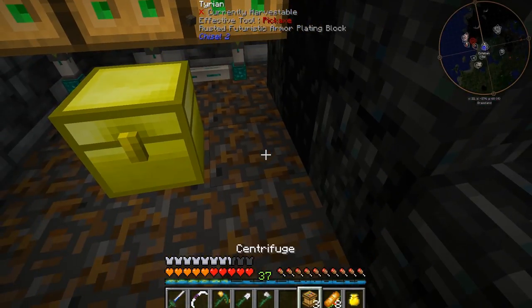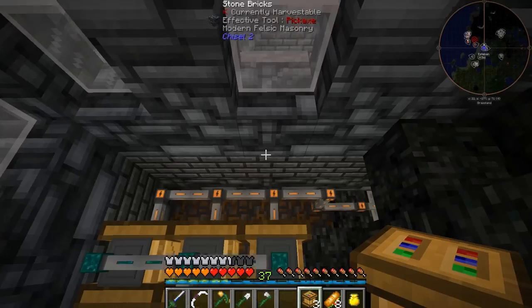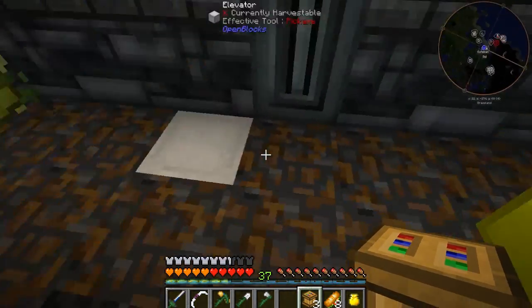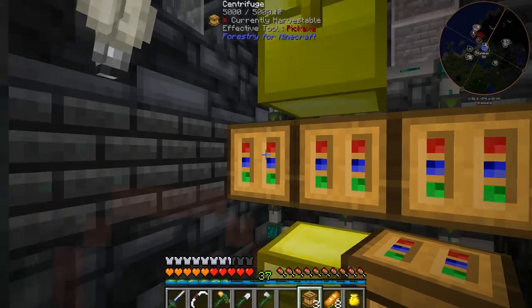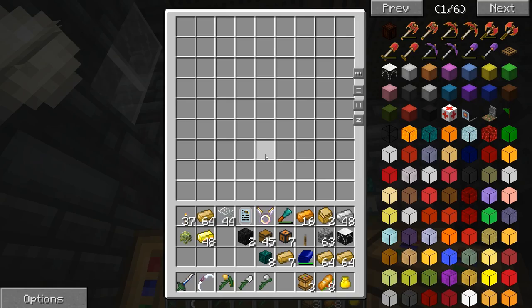Let's hit F7 real quick. I want to make sure that's all lit up... yeah, that looks like it's still all lit up back there. Oh yeah, I forgot — I can fly on here. So that's all looking good. We could really hide this one and this one once we're sure this is all working correctly.